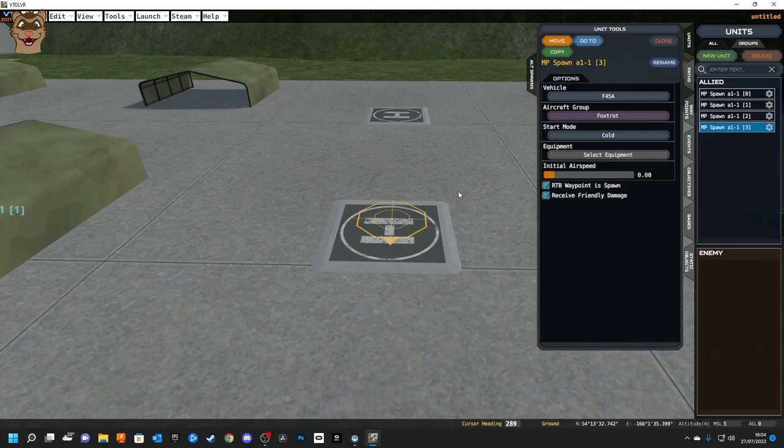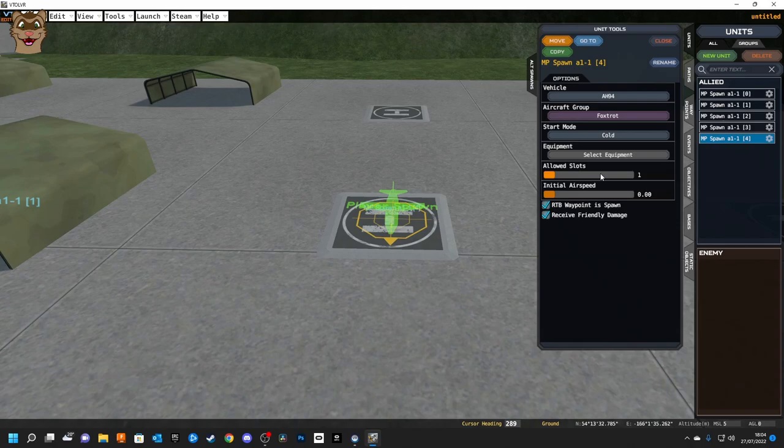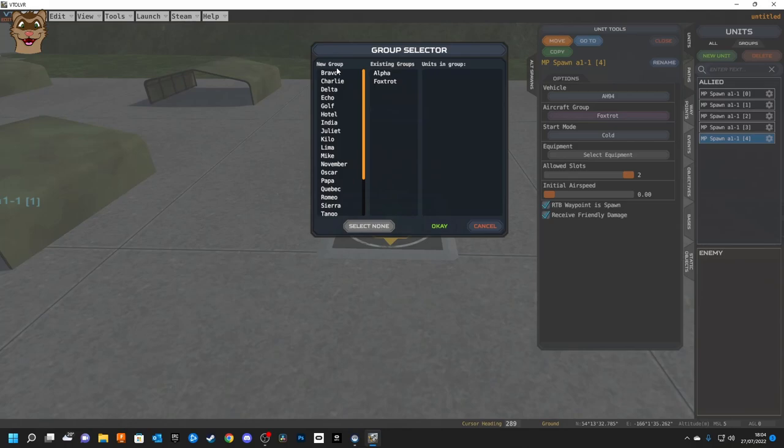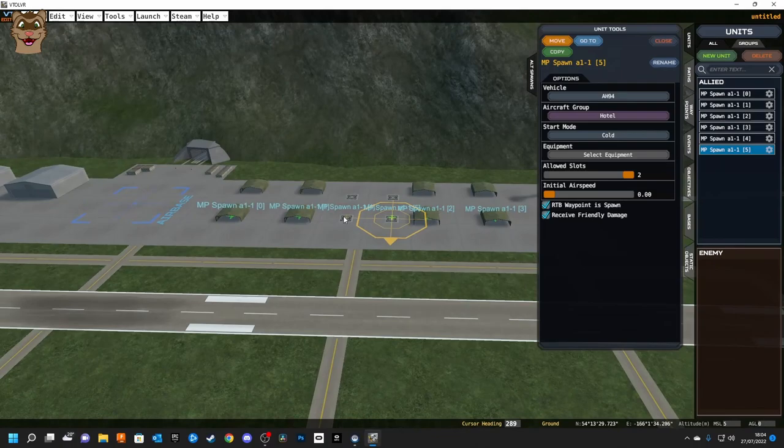For helicopters, copy and move again and change the type to the AH-94. With the AH-94 you get a load slot: leave it as one if you don't want gunners in the heli, or set it to two for lay gunners. Change the group to Hotel and I'll put two of them in as well — copy and move. So now we have six spawn points.